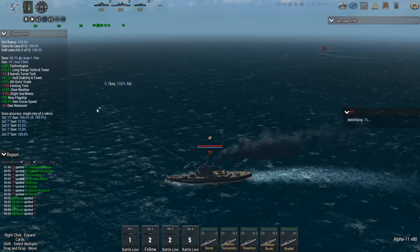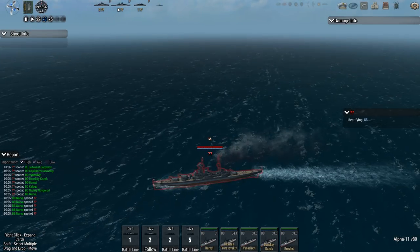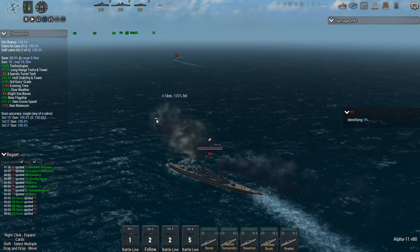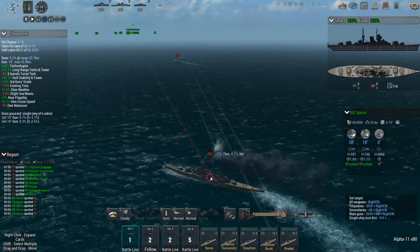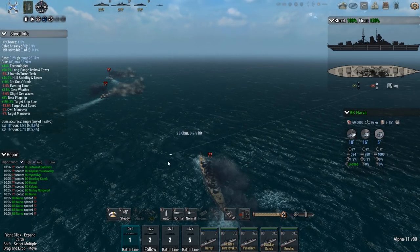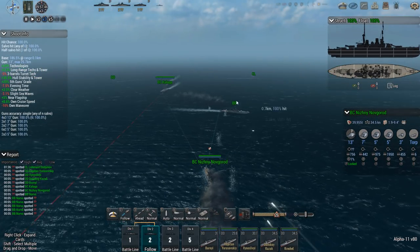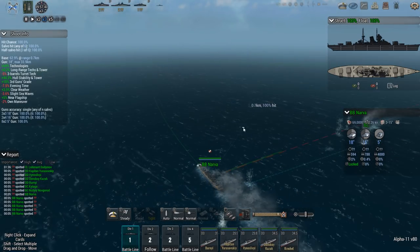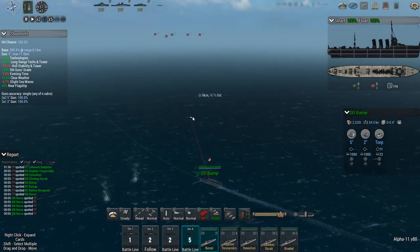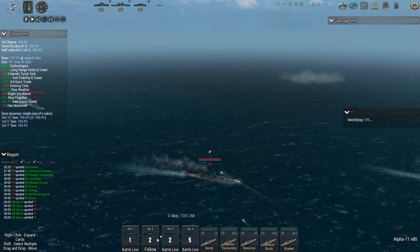This is their battleship with 9 fourteen-inch guns, and this is their battlecruiser with 9 sixteen-inch guns. Yikes. Target the battleships first, primarily because they're generally easier to hit. Narva, turn a bit to starboard. Destroyers, get ready to push in. The enemy formation is moving somewhat towards me.